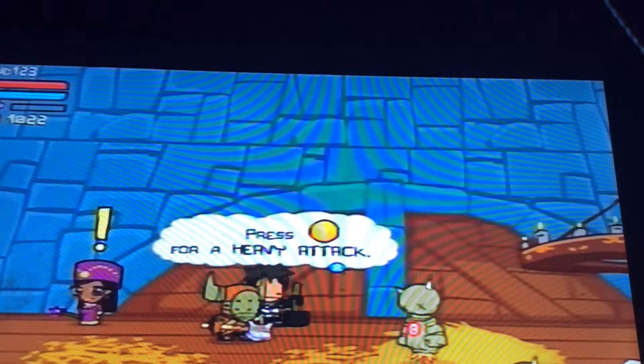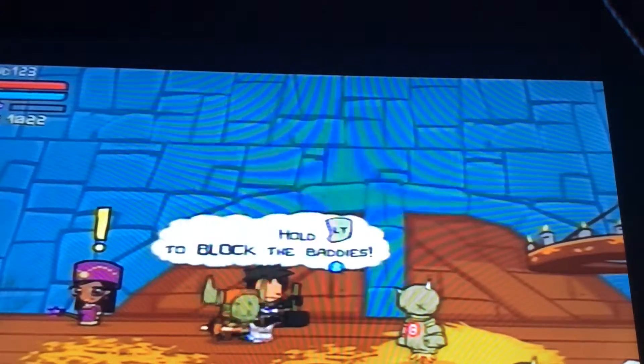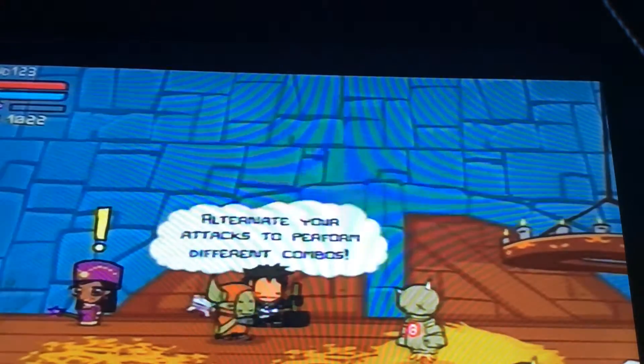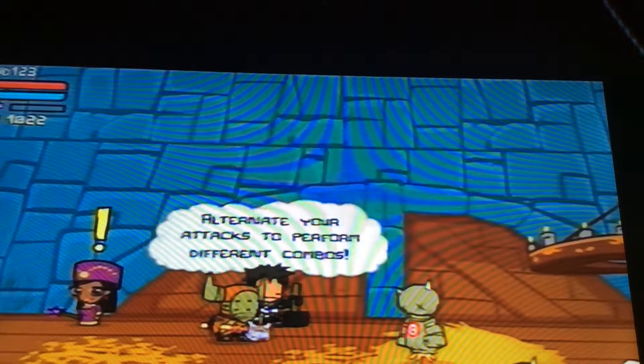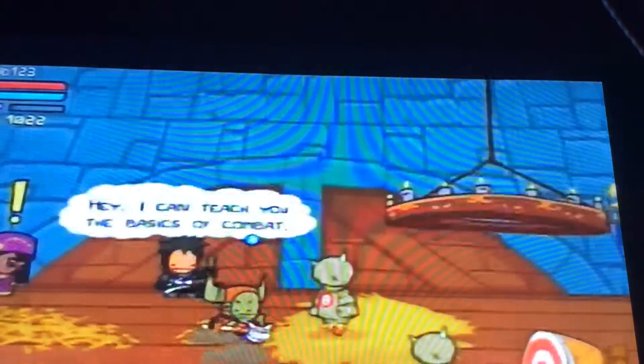Press Y for a heavy attack, press A to jump, press LT to block. The lady will tell you to chain your attacks to perform different combos. So then we're in the barracks right now — we've learned all the basics of how to play.